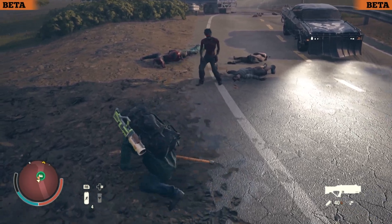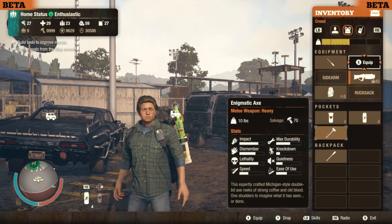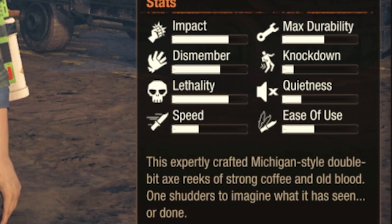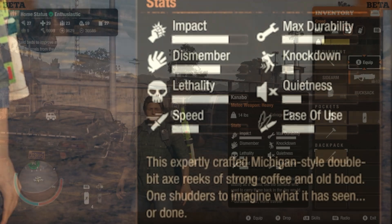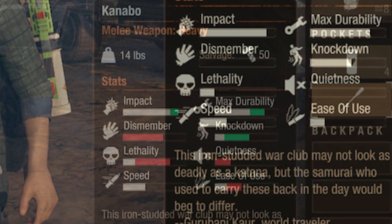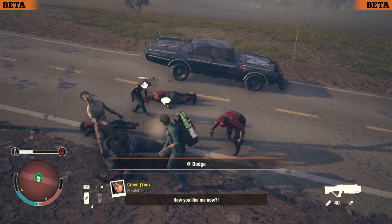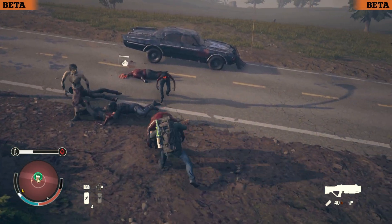I wanted to know how much does lethality matter on a heavy weapon. So I took the Enigmatic Axe, an extremely high lethality heavy weapon, and compared it to the Kanabo, which is a very, very low lethality weapon. I chose a character that didn't have Powerhouse or anything that could affect the improved destructiveness of the weapon — just purely the weapon on its own.